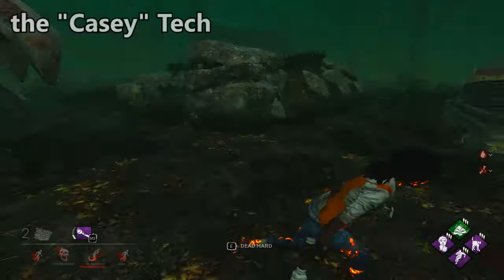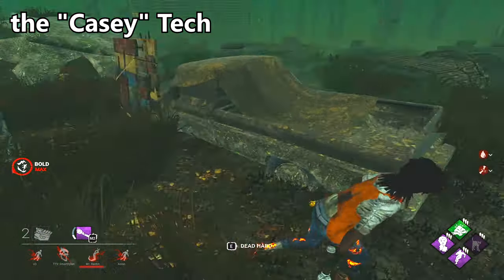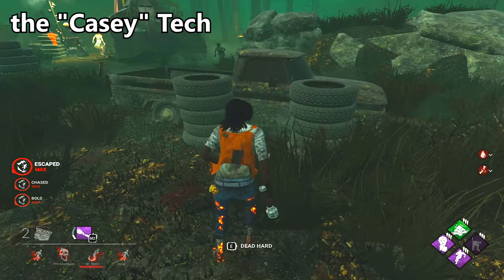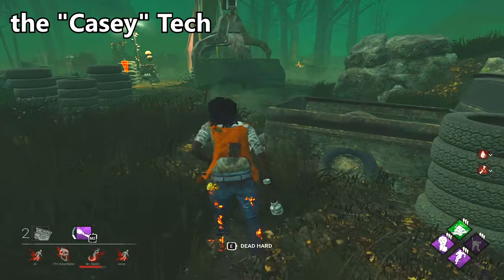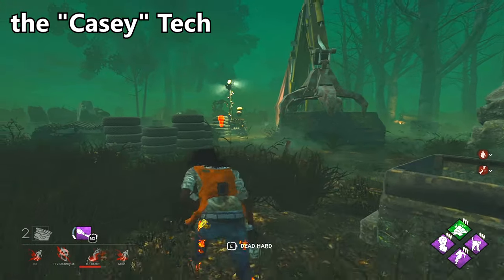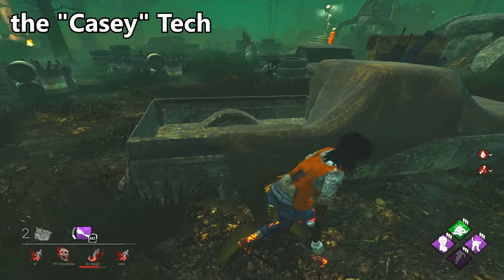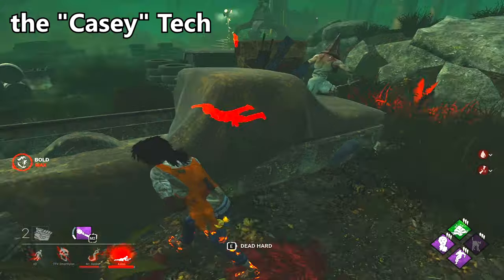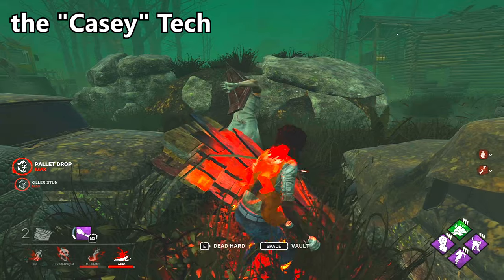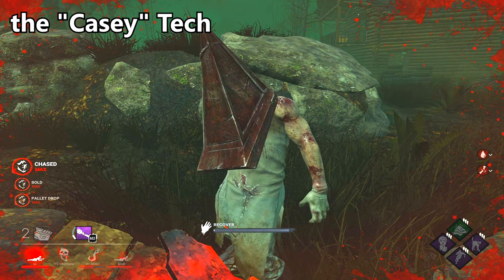The locker tech requires a nearby killer, a down— Lodgy tech! Are you retarded? It's Lodgy tech! No! It's a locker tech! L-O-G-I? No! Locker... Technique. What's that? In Dead by Daylight. I'm commentating Nicholas's video! I told you this two times before! Do you want to commentate Nick's video? Can you talk normal? I am. Okay, the locker tech requires a nearby killer, a down teammate, and a flashlight.